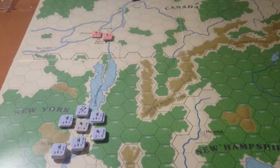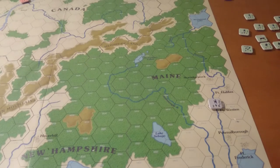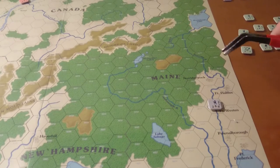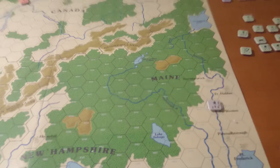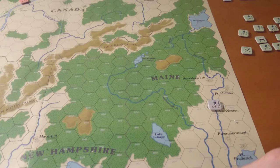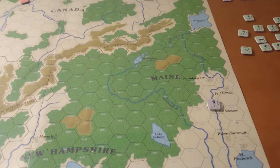This was before Arnold actually turned on us. This is actually the battle where things started to go bad for him — he gets injured, and then Washington underestimates what a good officer he is. Eventually, between that and his wife's influence, he ends up turning coat on us. But this is a chit-pull game.